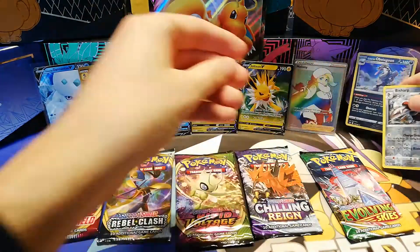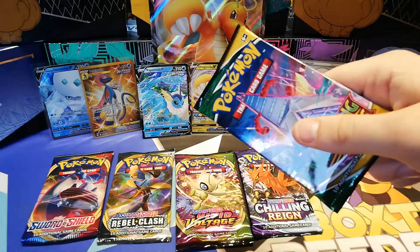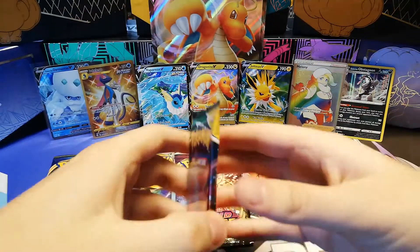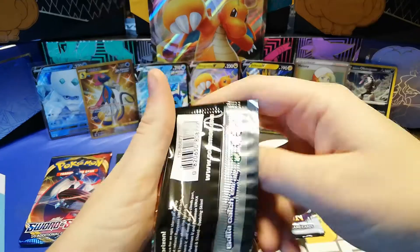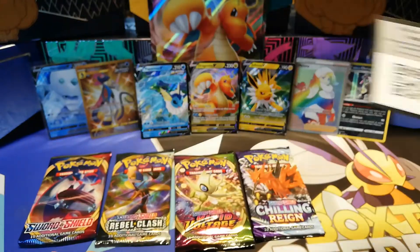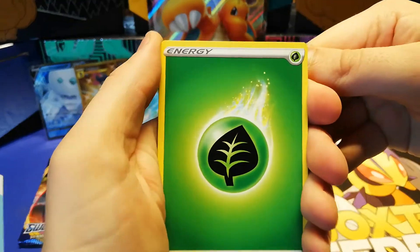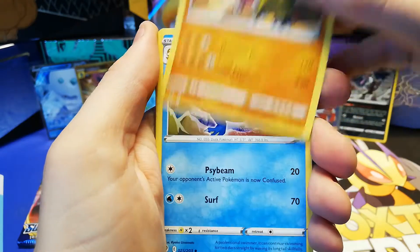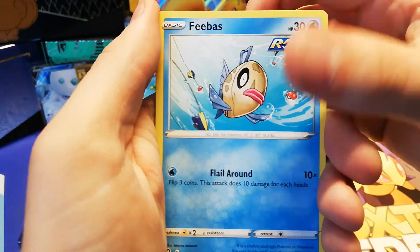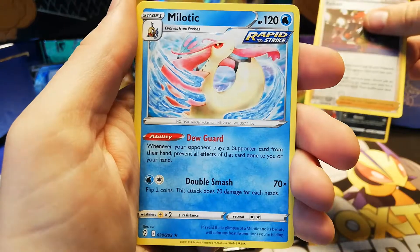I'll just put you over there. Since this is a tin and box opening I'd rather show the packs we have left instead of a booster box where it's just all one set of packs. Let's start with our last Evolving Skies pack of this opening, and then we're gonna make our way back to Sword and Shield. We got some grass energy into Appletun, but reverse - that's Golduck, Herdier, Dino, Teddiursa, Feebas, Hop, and Hitmonchan. There's Raihan as the reverse this time, into a Milotic.